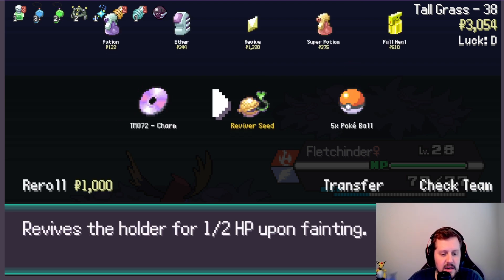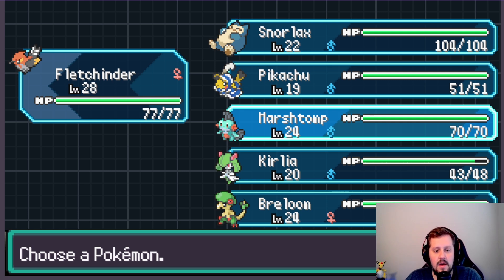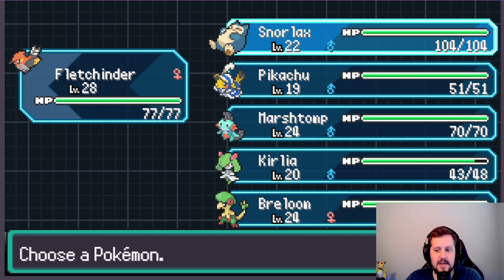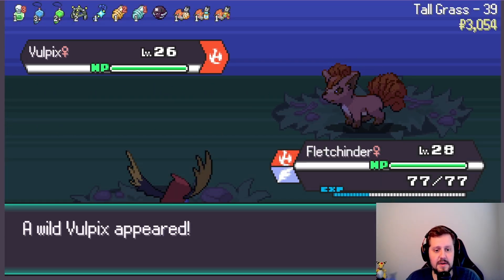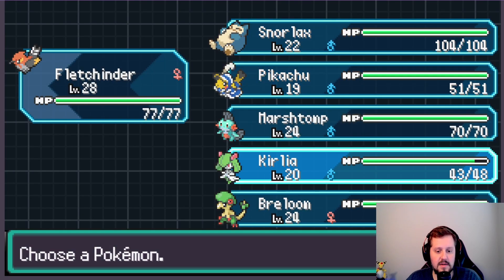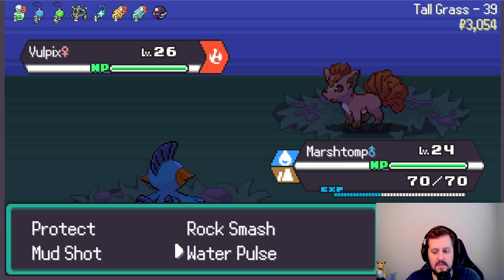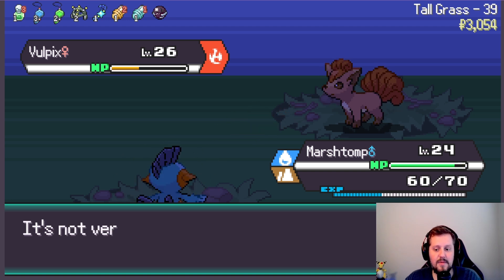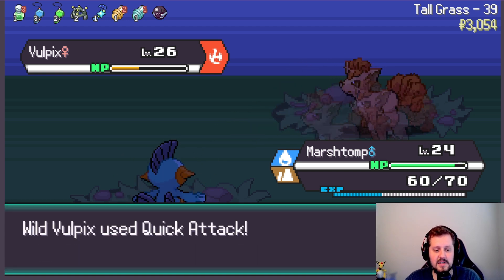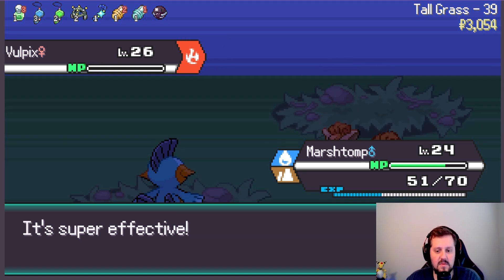What is a Reviver Seed? Okay, that's good as well. I think we're going to put that on Snorlax, just because if we're down to Snorlax and we need to revive, then that's what we're going to do. A water Pokémon or a fire Pokémon — we have not seen a fire Pokémon in a while, but Marshtomp should be able to take care of this real quick. We would get a Ninetales, but I think Flitchender is kind of better right now, to be honest. So bye-bye, Vulpix — we'll see you on the flip side.